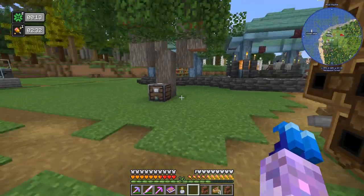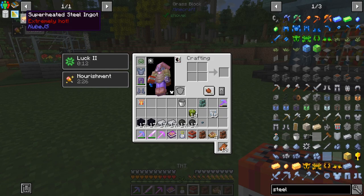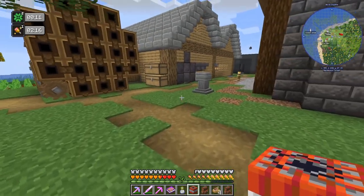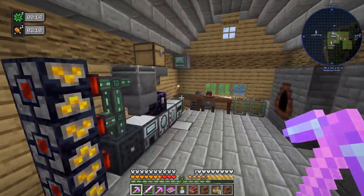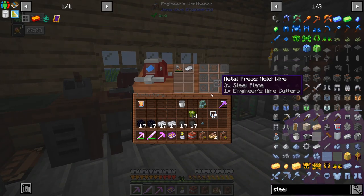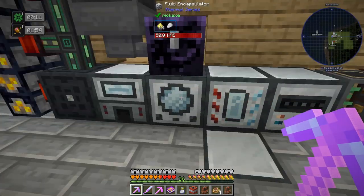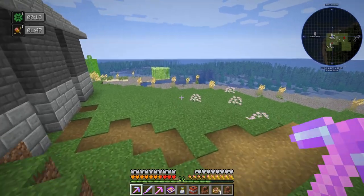This stuff is hot so putting it in an inventory is probably going to set us on fire. We then process that in a multi-servo press, so we need this mold. The multi-servo press lives down here. We just have to chuck this in there. Since this is chunk loaded we could do it in the base, but you never know - let's do it outside.